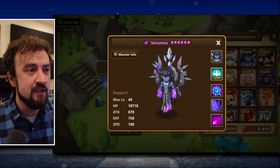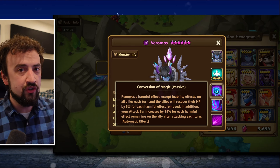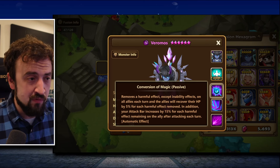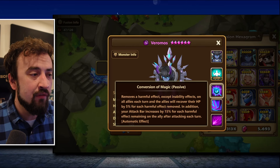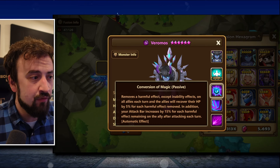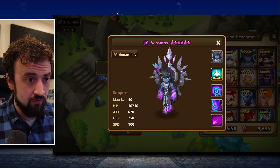Ifrit turns into Verimos. This guy is great for a couple of reasons. His passive always runs, and every time it's his turn he cleanses your whole team — removes a harmful effect on all allies each turn, and allies recover HP by 5% for each effect removed. Your attack bar also increases by 15 for each harmful effect remaining on an ally after attacking each turn. Insane cleanse.